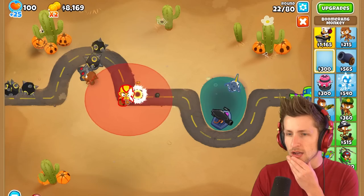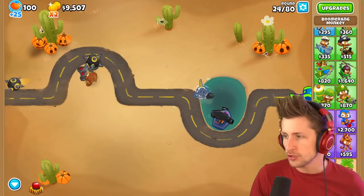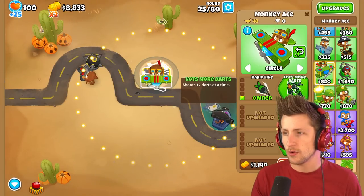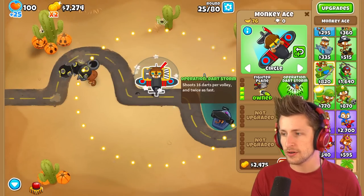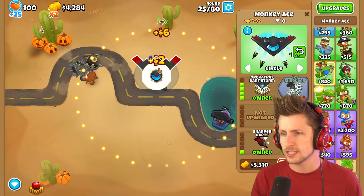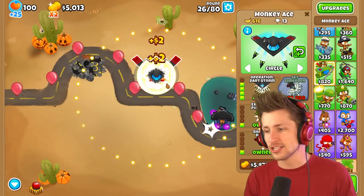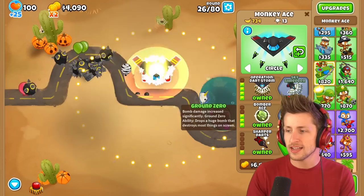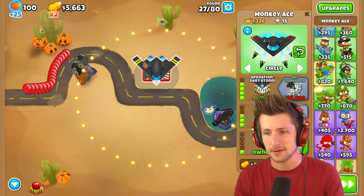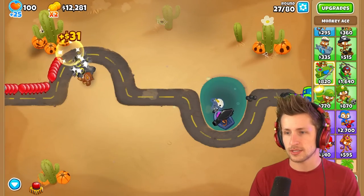I think pierce gives us more money as well. We could try the monkey ace - oh my gosh, the monkey ace! Let's get rapid fire and then operation dart storm. Sharper darts - does that increase the money? It does by a little bit. What about explode? It just doesn't move - that's so funny. It's okay but not a great amount of money. If I keep the cursor right there it helps, but I'm just gonna sell it.